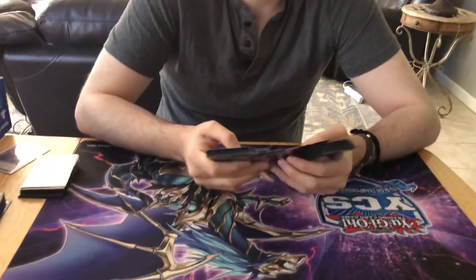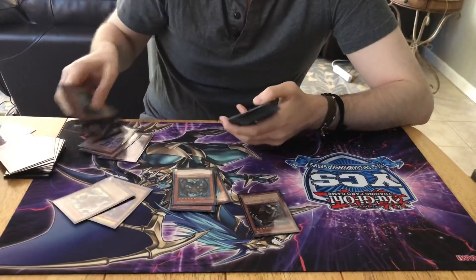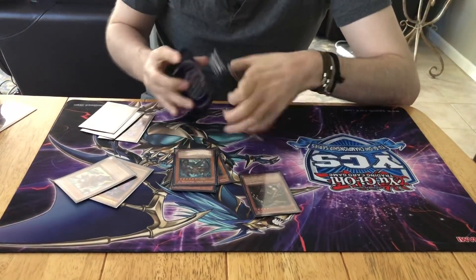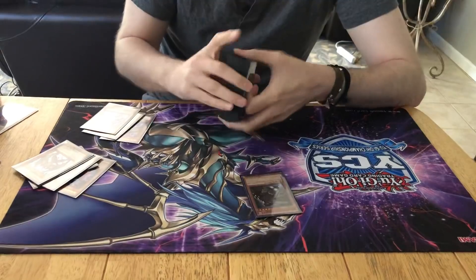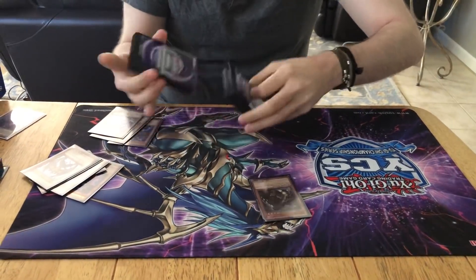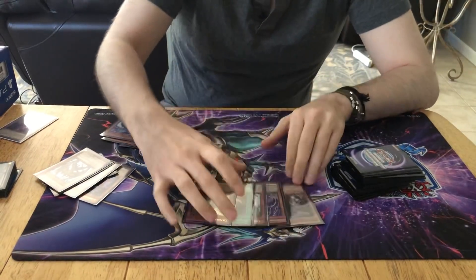So the basic idea of the combo is that if you open Iblee, Armageddon Knight, or Grapher in almost any combination of hand where you just don't have all equip spells, you should be able to OTK or FTK your opponent. All you need is basically Armageddon Knight and monsters, and since the entire deck is just basically monsters or ways to get to monsters, every hand just does that. That's the FTK.